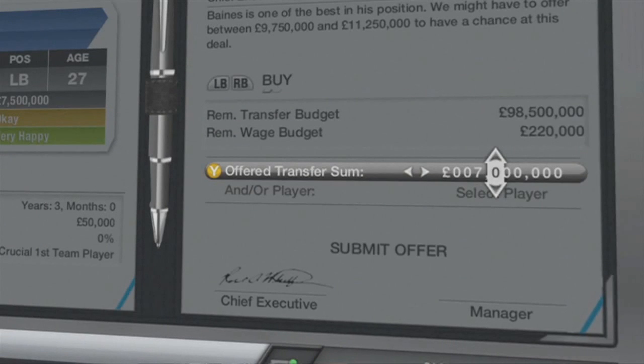The first screenshot from that section shows that underneath 'offer transfer sum' you can see 'and/or player' - this is where you can include a player in the transfer. If you're offering 10 million for Van Persie and want to include Oxlade-Chamberlain, it will entice the other team to accept. Of course, if you offer a low-morale, low-fitness player, that won't add much value, but a player with high morale and high fitness will strengthen the offer significantly.